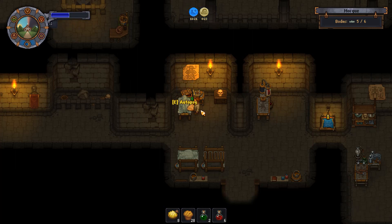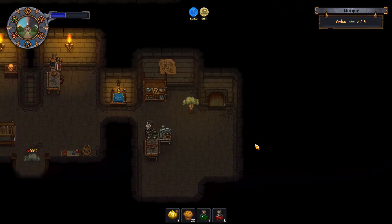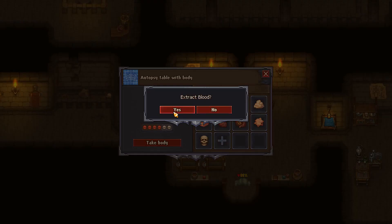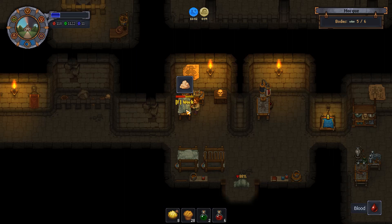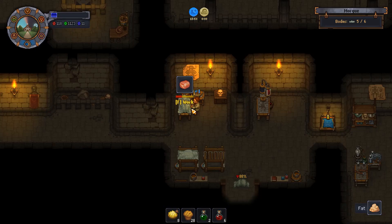Oh, and we got another one — excellent. Looks like we're not doing any fishing tonight — pretty busy. Got bodies to take care of. So I think we have three skulls now, so we just need two more bodies, and then we'll have all that we need to finish the dark church.